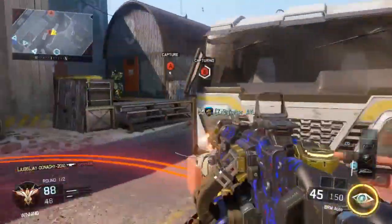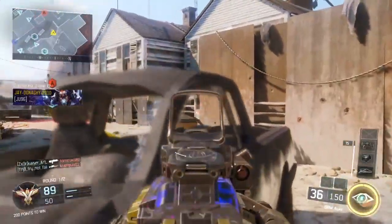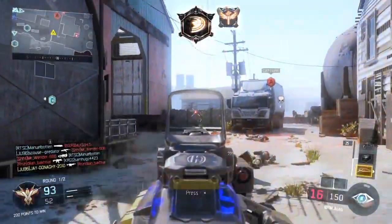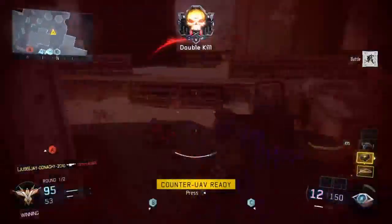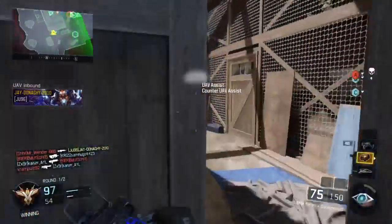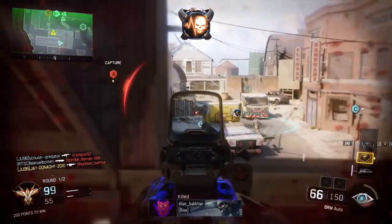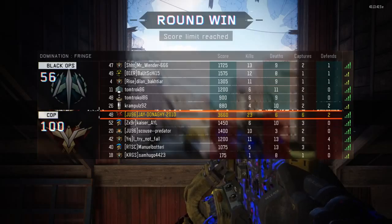Plant. UAV ready for tasking. Electronic countermeasures active. Care package on standby. Establish perimeter at 10,000 feet. Midway, fuel check complete. Crushed them, maintain your momentum in the next round.